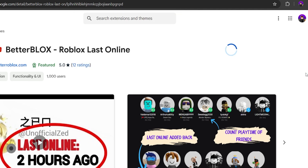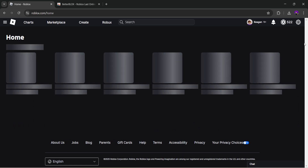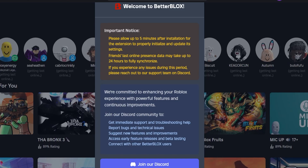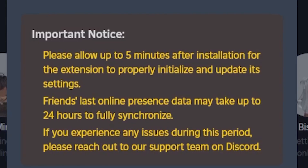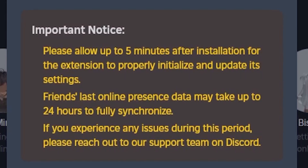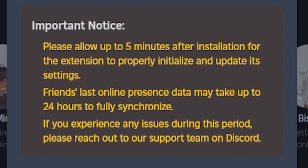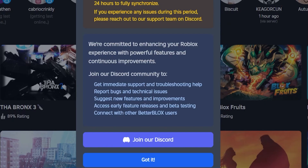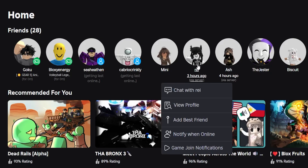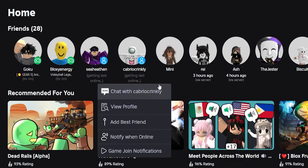Once you open up Roblox, or if you have Roblox open in another tab you can just refresh it, you will know you have installed Better Roblox correctly if a pop-up appears. It says: please allow up to five minutes after installation for the extension to properly initialize and update its settings. Friends' last online presence data may take up to 24 hours to fully synchronize. You can click the got it button, and as you can already see on my friends list, certain users are already having their last online displayed. It is literally as simple as that.